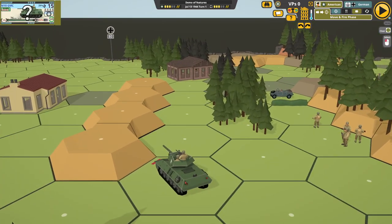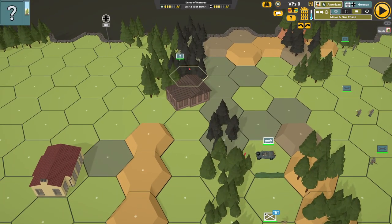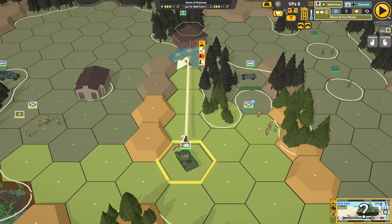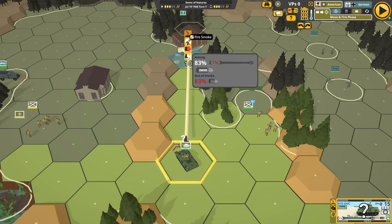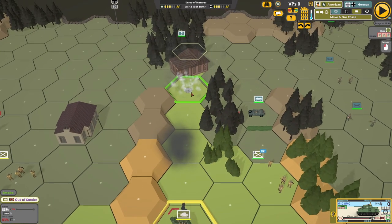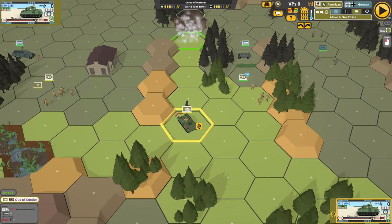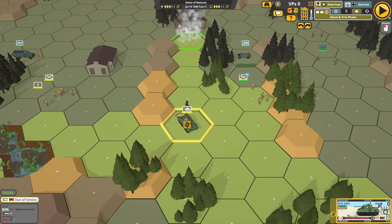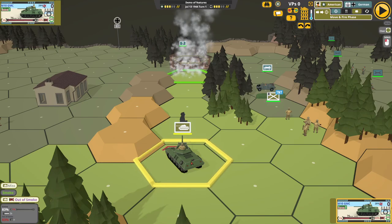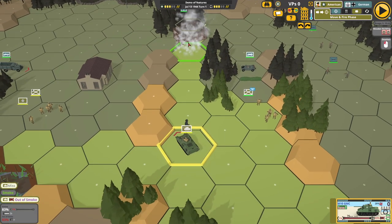Here's an M10 tank destroyer. It's seen that there's an enemy unit in here and it might crawl into here and fire at it. So don't forget that many vehicles can fire smoke. If I fire smoke there — I'm out of smoke, but I've also got a smoke screen there. So if the enemy crawl in there, I've got a bit of protection. So don't forget that — if it succeeded it would surround this vehicle with smoke. It's a tool you can use.